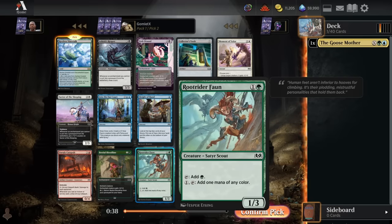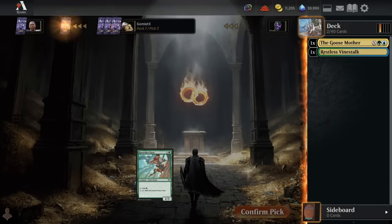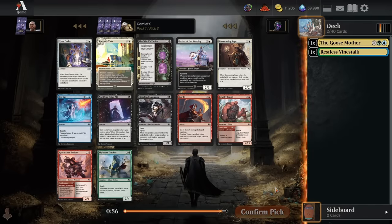Could also take the Root Rider Fawn — that would work excellently with the Goosemother, helping ramp up into dumping a bunch of mana into it as well as fixing our mana. The reason I'm mentioning fixing is that we don't want to be 100% tied to green-blue from the start, even with a really powerful rare like this, because it is a really late-game play where you're dumping a ton of mana into it. We don't need access to green and blue mana until like turn 6 or 7 ideally, so we do want to take mana fixing pretty highly so that we aren't forcing ourselves to be dedicated green-blue.